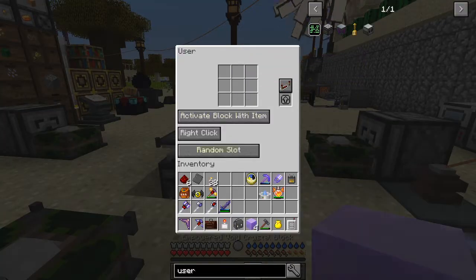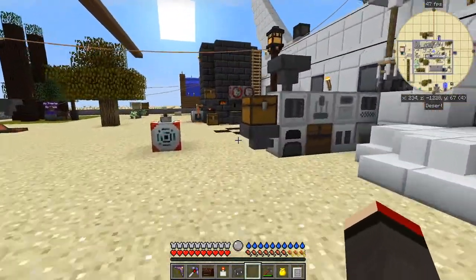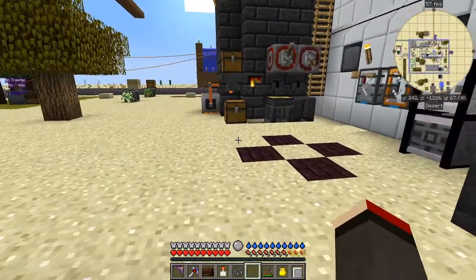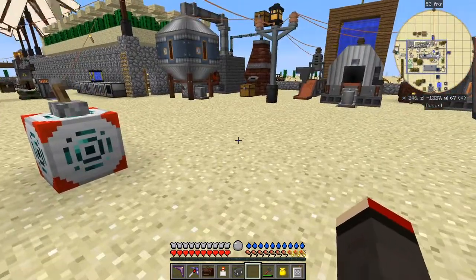There we have our four empowered void crystals, which of course you need for the large crates. And those emeralds have finished too - we now have eight emeralds from just two ores.